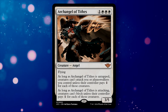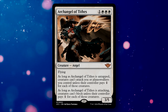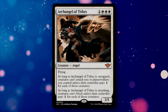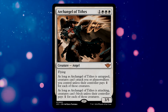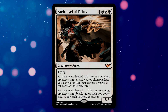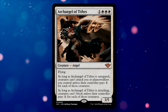Starting off our list is actually a reprint: the Archangel of Tithes, a 4-mana 3/5 angel with flying. As long as it's untapped, creatures can't attack you or planeswalkers you control unless their controllers pay 1 mana for each of their creatures. As long as the Archangel is attacking, creatures can't block unless their controller pays 1 mana for each of those creatures. This functions as a pillow fort card that can pivot offensively — in token decks, it can help close out games once you've gone wide enough.